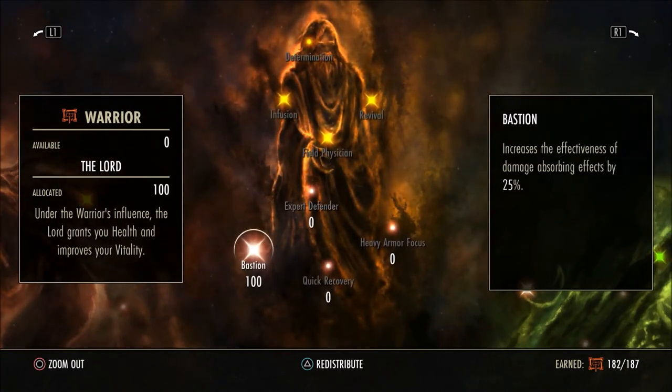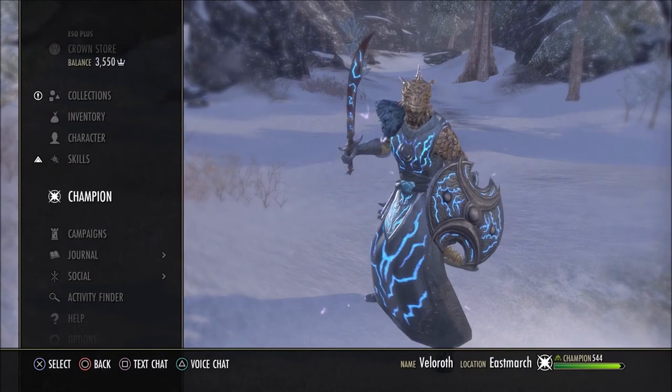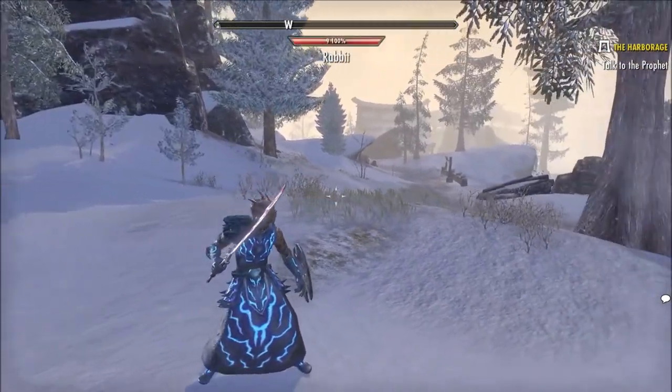Bastion — you have to put 100 points into this because your ultimate works so well with it. It increases the effectiveness of damage absorbent effects by 25%, so when you pop that 30k shield from your ultimate, it becomes even stronger. The ultimate is already really cheap. Also worth mentioning: when you have a healing tick on you, you gain three ultimate per second. So if you have a healing tick running and use heavy attacks, you can build ultimate very quickly.